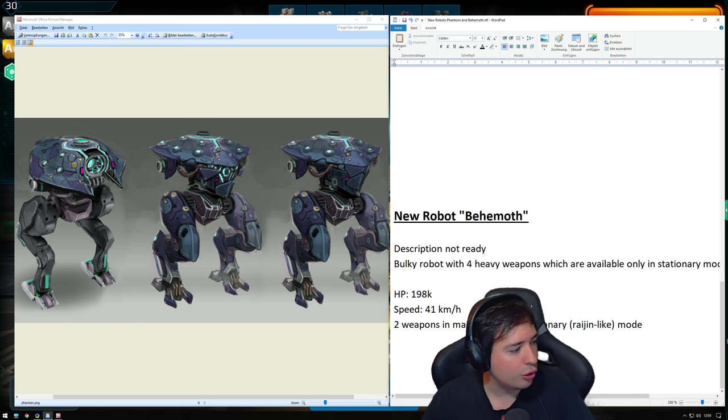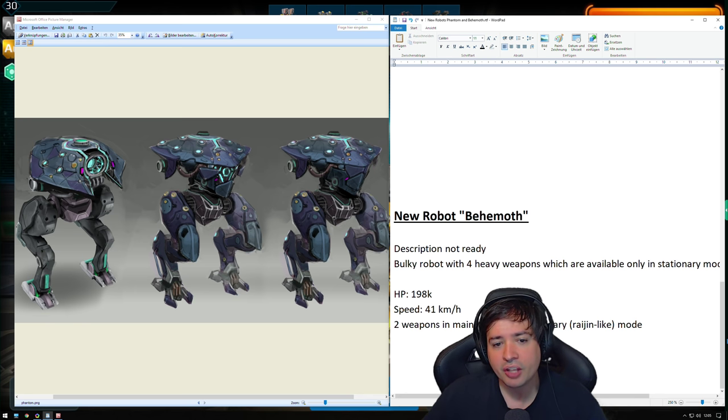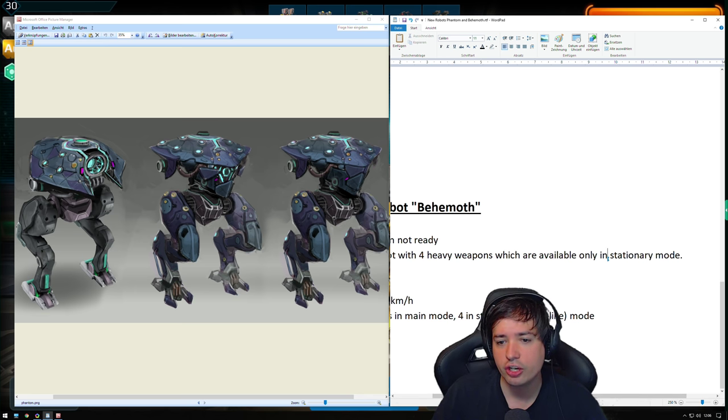The other robot is called the Behemoth. It's a heavy robot — a super heavy, bulky robot with four heavy weapons, which are available only in stationary mode.